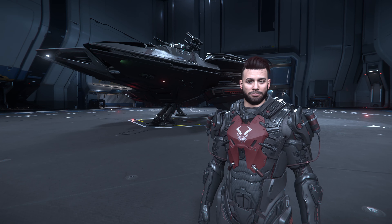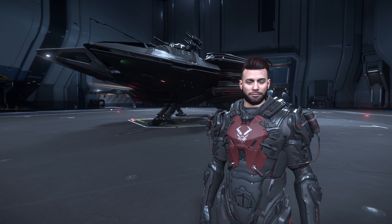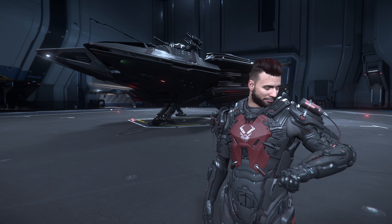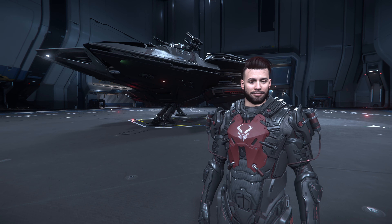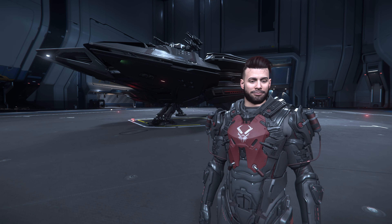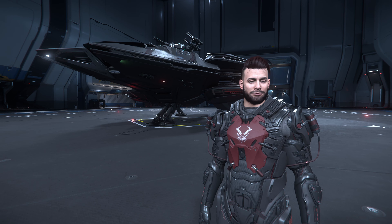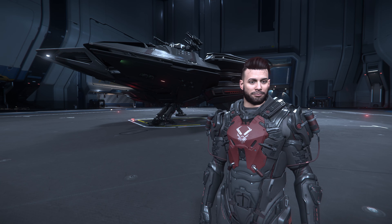Hello everyone and welcome to a Star Citizen video. My name is Xander and we have Pirate Week happening from September 17th to the 30th of 2024. We have the Skull Crusher liveries that have just dropped on the Pledge Store — four different paints: one for the Scorpius, one for the Drake Vulture, one for the Mantis, and lastly the paint for the M50 Origin Interceptor. We're going to showcase these paints for you, so let's check them out.